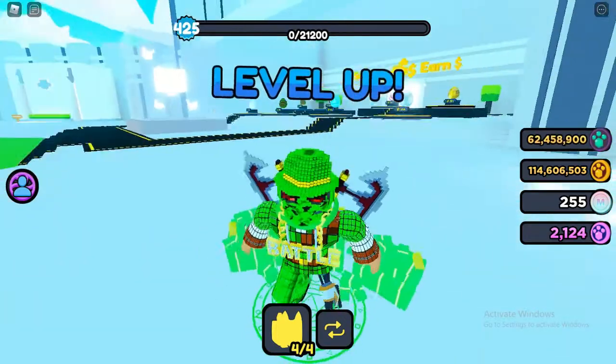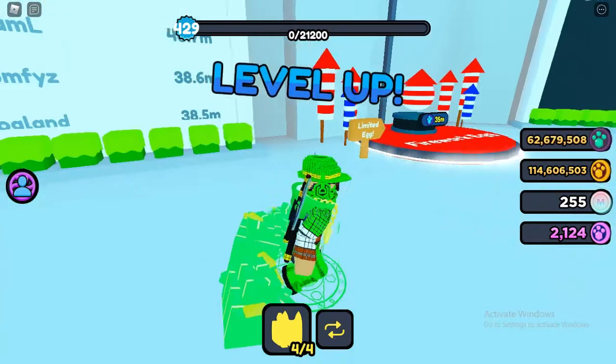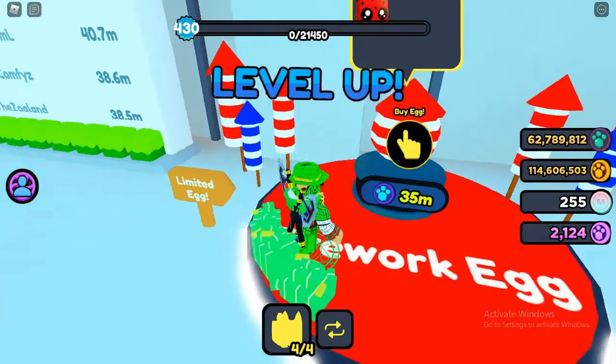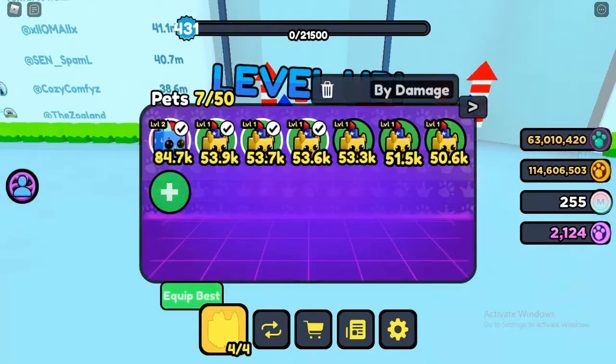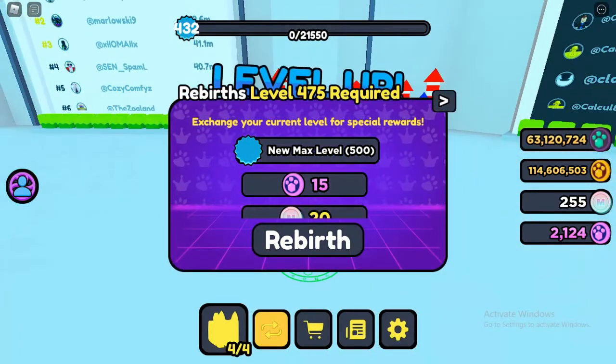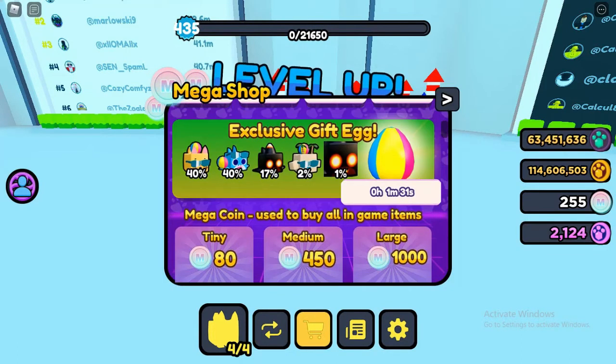Well, that is part of the game, but there is also another part where you're probably going to like it a lot. As you can see, there is a brand new event egg called the Firework Event, and when you go to the shop over here, these are the gifts that you unlock just by playing the game, and there is also an egg that you unlock while playing.